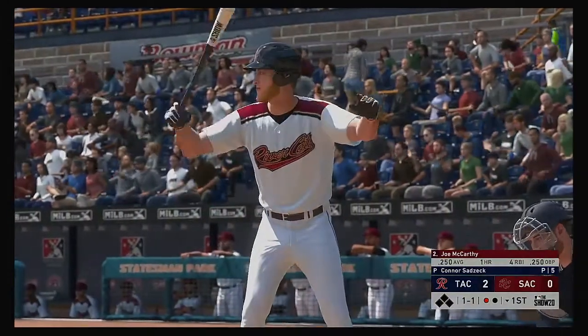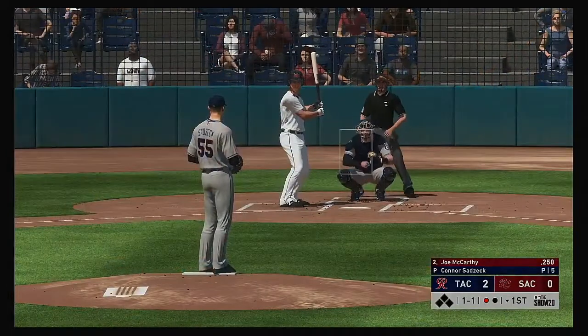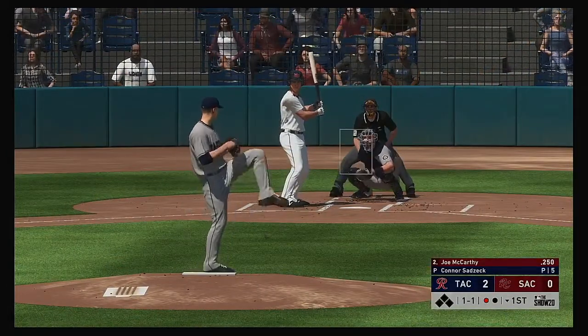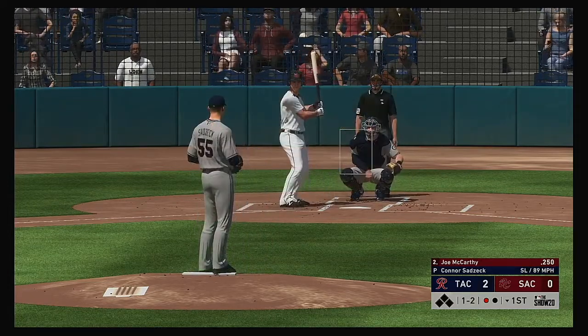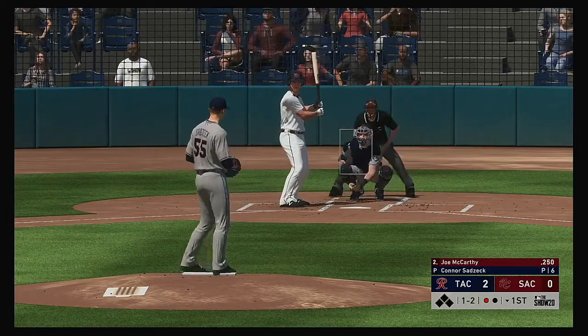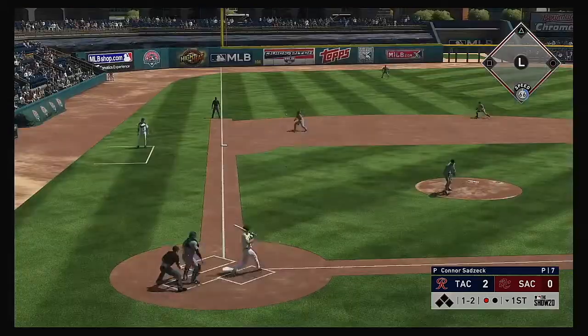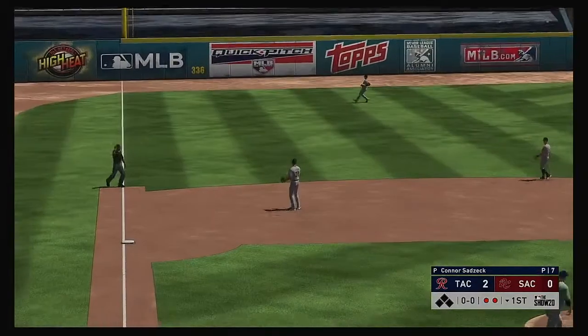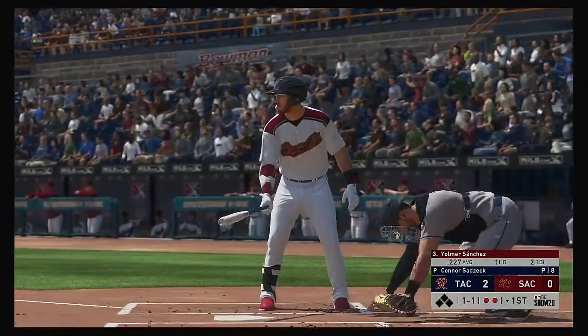Striding forward now is the DH, Joe McCarthy. One out, nobody on. Had him off stride that time — it's 1-2. Real ugly 0-1 swing there. As a pitcher, you've got to be hunting for the strikeout knowing you have this guy way off balance. A quick play at third — and there were two gone.